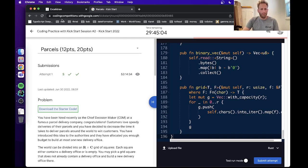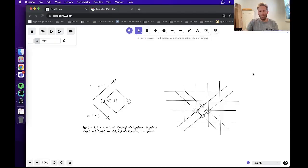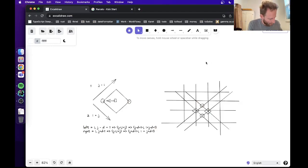I'd probably recommend just trying to use binary search or something to make it a bit easier. But since this is a practice session, maybe I can give a few hints without just giving away the code. I'll post the GitHub of the code once the contest ends. Some hints on how to do an O(n) solution: